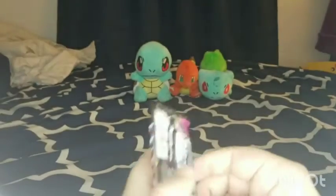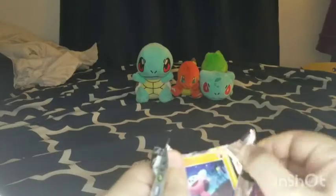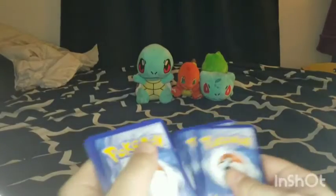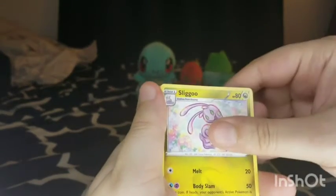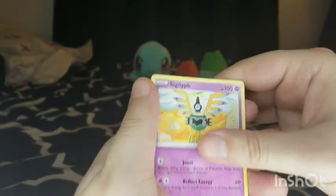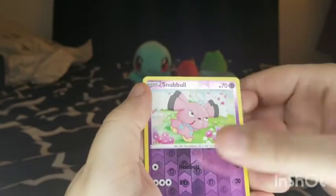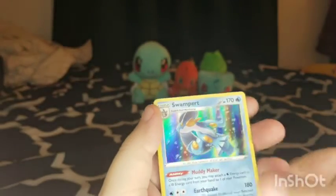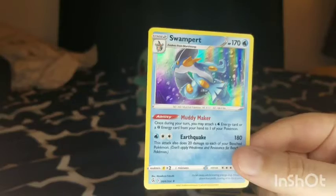I'm on to the next pack — we got a Mew pack right here. If only that sweet Mew could come to me. Psychic Energy, Cross Switcher, Sliggoo, Clawitzer, Stufful, Sigilyph, Toxel, Totodile, Bunnelby, Reverse Hollow Snubbull, and a Swampert. I will actually take that — I actually like the starter Pokemon Mudkip, and that's what he evolves into. Definitely getting some holos today — pretty crazy that two of my holos already came out of Fusion Strike.